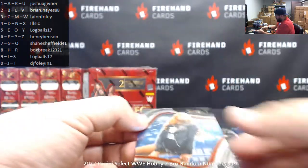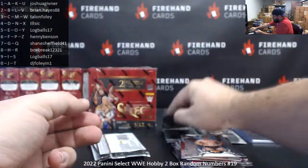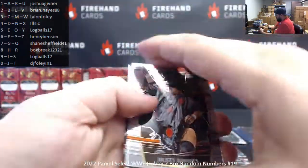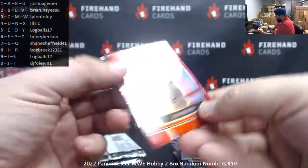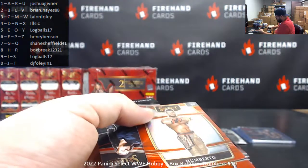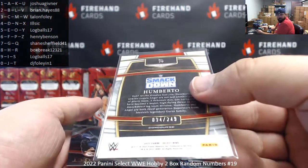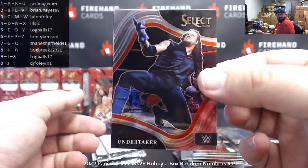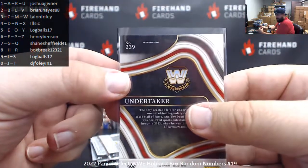Ringside Becky Lynch. Becky Lynch card 282 — high number for Brian Hayes. Dusty Rhodes, Brock Lesnar. Got a Global Icons of Finn Balor, and a red prism to 249 of Humberto — it's a little bit off-cut top to bottom there. Serial number on the Humberto is 94 of 249, spot four for Ilseq. And there's a ringside of Undertaker — that's a cool looking shot right there. Card 239 for Log Balls.